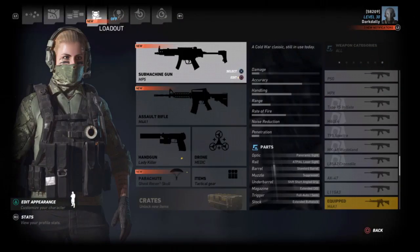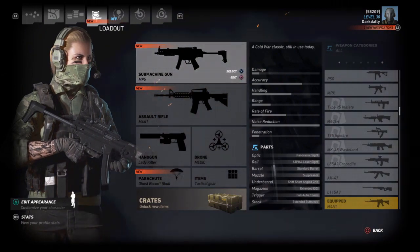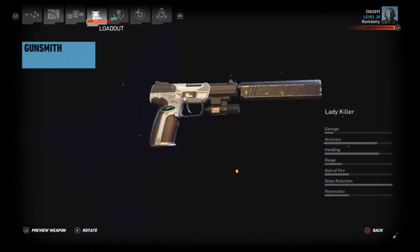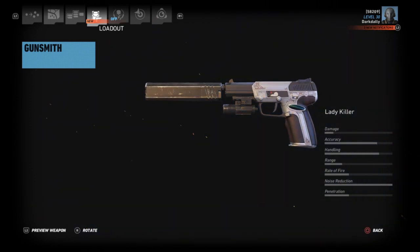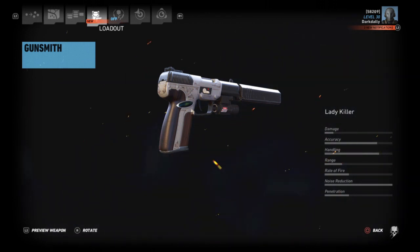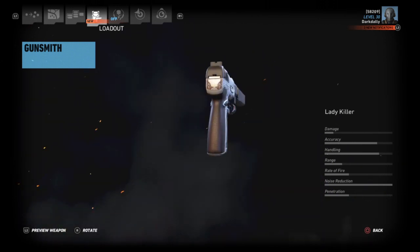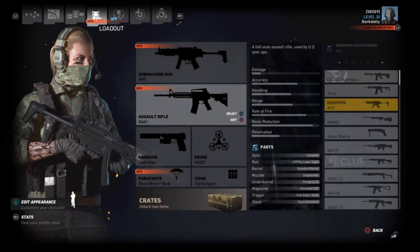I chose the Lady Killer as the number one stealth build pistol. A pistol is a pistol — they're all pretty much the same suppressed and they'll drop enemies in one shot. Nobody's going to disagree that the Lady Killer is one sweet, sexy stealth weapon, so that's what I chose for this particular build.